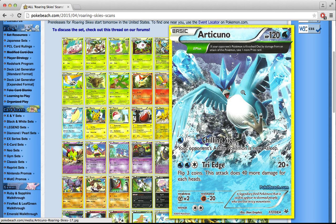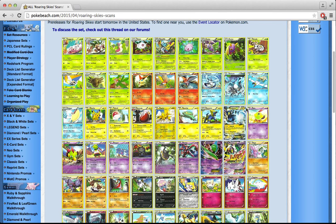There's also another Articuno with the Delta Plus Ancient Trait — basically Lugia's ability — so you take an extra prize when you knock out the opponent's Pokémon. That's pretty cool, but all the Pokémon that have it are kind of underwhelming, and that's probably for the best. Tri-Edge flips 3 coins, but it always does 20 base damage; the flips just increase the damage. So at least you always deal 20, but it costs 3 energy and doesn't seem great.